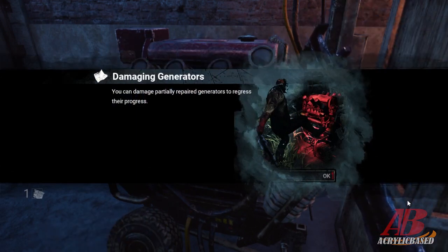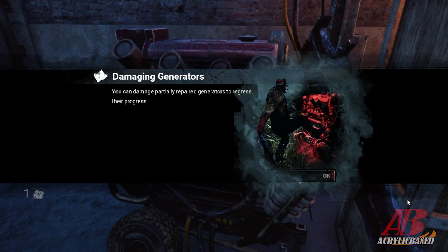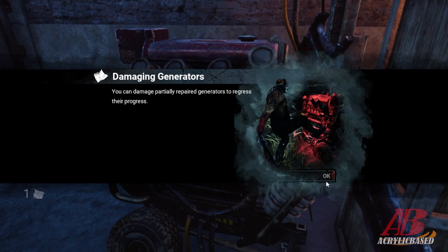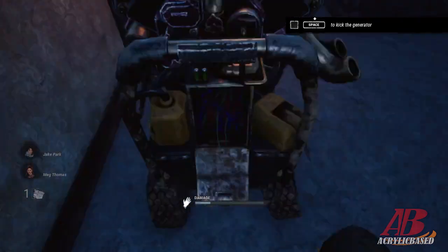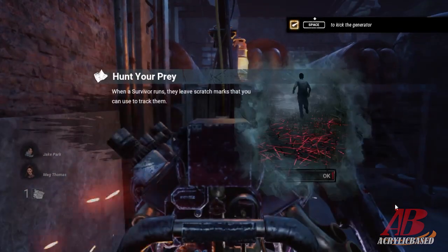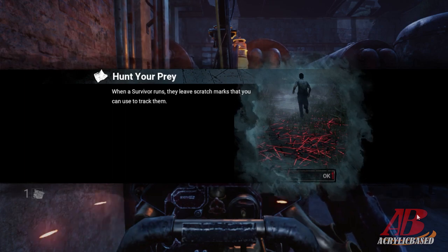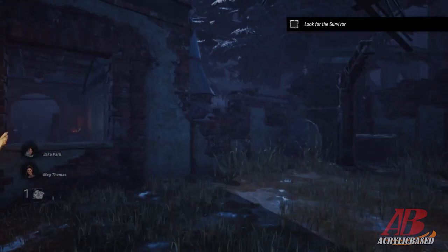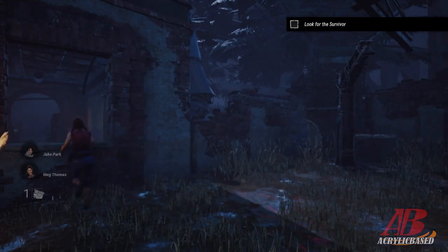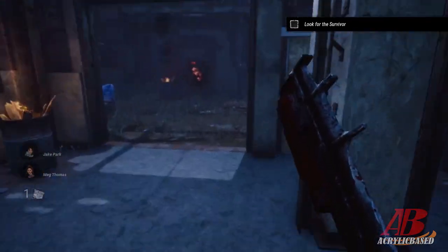You can damage partially repaired generators to regress their progress. How do you do this? Spacebar — take that! Hunt your prey: when a survivor runs, they leave scratch marks that you can use to track them. Look for survivors — there's one! Okay, which way are we going? This way.